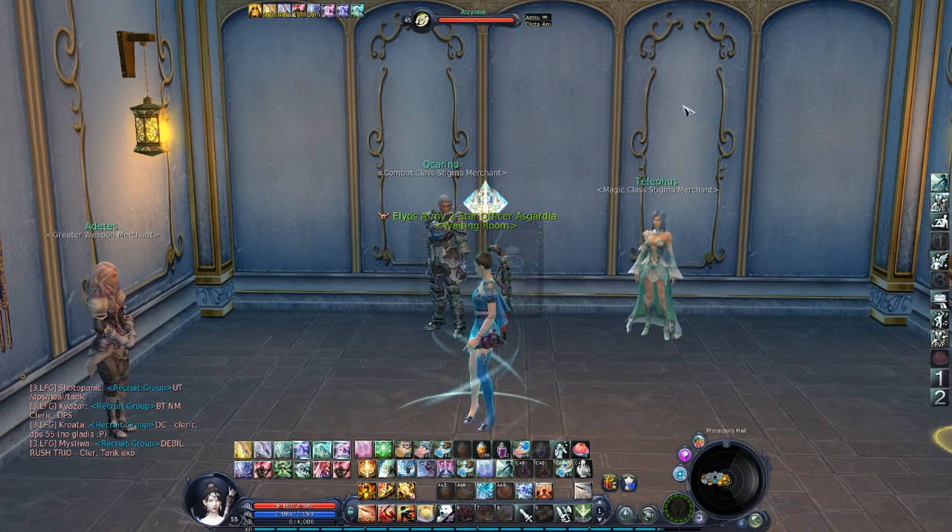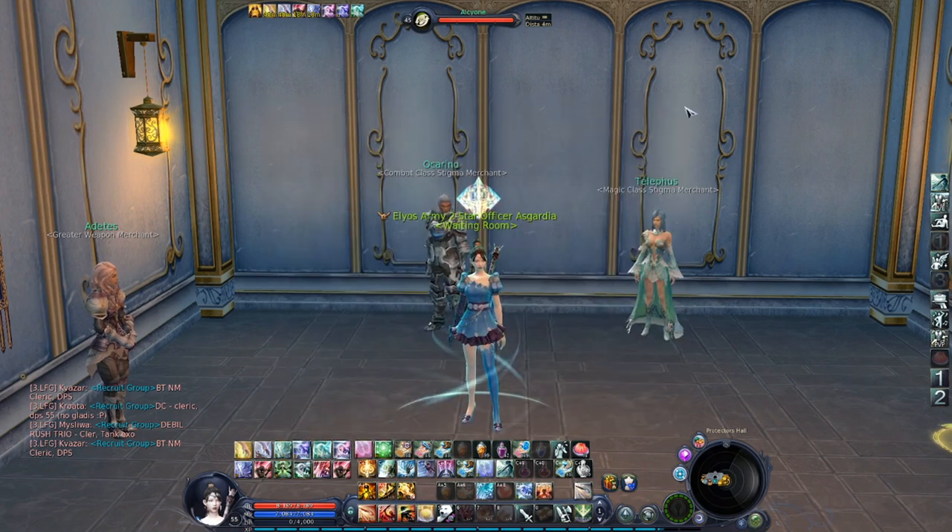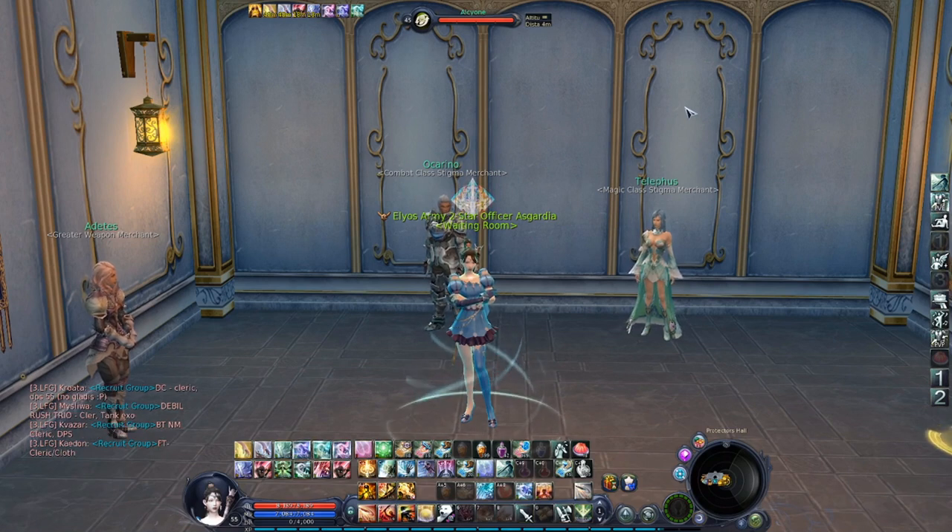Maybe you could stay a while on the Steel Beard set from Steel Rake for PvE, because it's actually a pretty decent set — it has some set effects, and there's also a weapon there. So in summary, regarding armor and gearing up: the best PvP gear in the game is Abyss gear — buy it with Abyss points and different kinds of medals. The best PvE set in the game should be Anuhart, Mirajent, or Fenris.